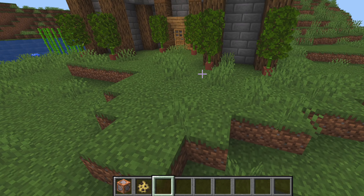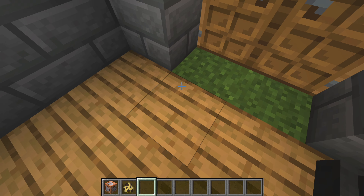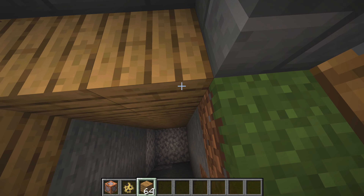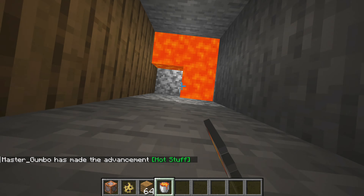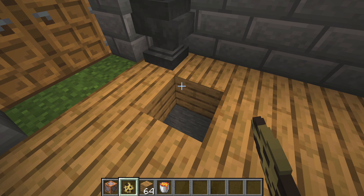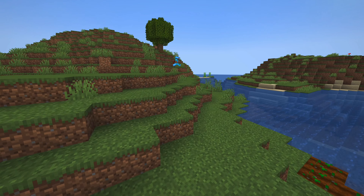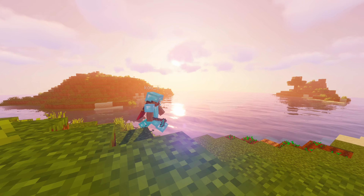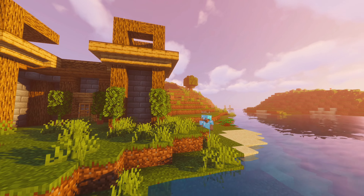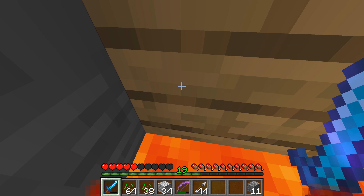I lured Coley over by telling him I was just farming and making a nether portal. Once he said he was heading towards my base, I got into position. He said the base was pretty cool — and then walked straight into the ghost block trap. Oh my god, what is this?